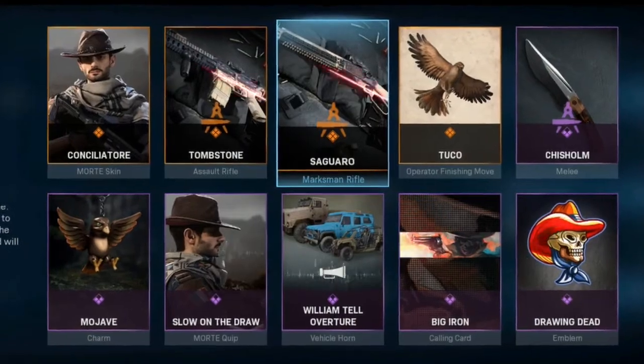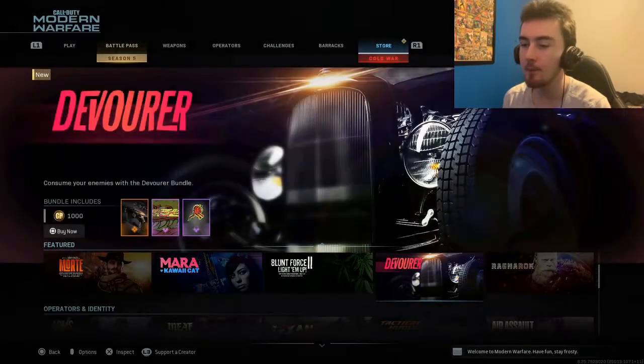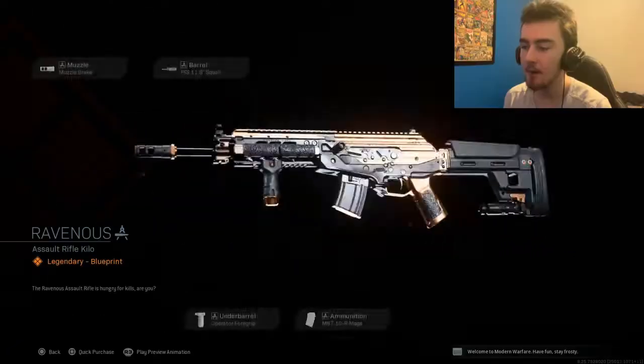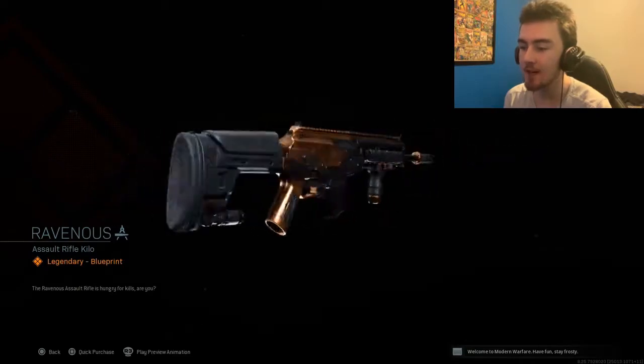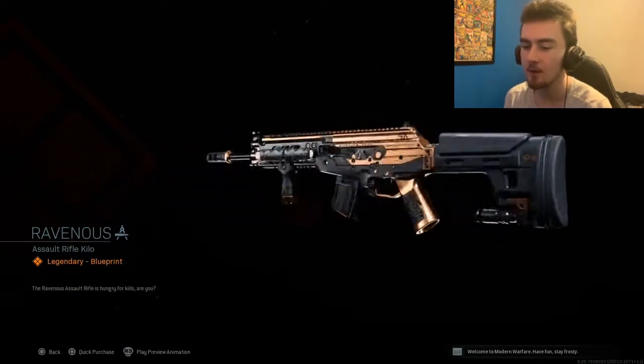And then you also get a bunch of other mort cowboy things. It's actually pretty sick. This bundle actually does seem pretty cool. Along with the mort bundle they did add this Devourer bundle which comes with this Ravenous assault rifle. And I mean it looks sick. I love how shiny it is. The colors aren't really anything special, same with the attachments. The attachments make it look really bulky. That's not too bad.